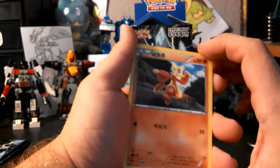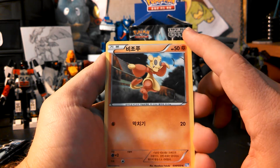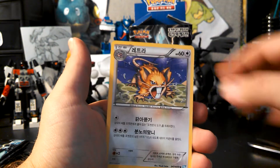It would be pretty cool to pull a Shiny, but I really would like to pull a Full Art Black Kyurem EX. We have Mienfoo, Cottonee, Frillish, Burbank City Gym, and a Raticate.